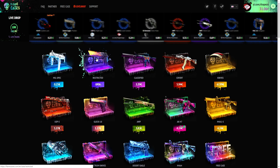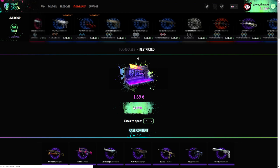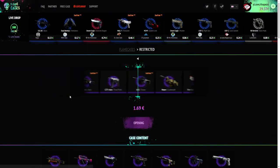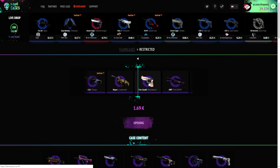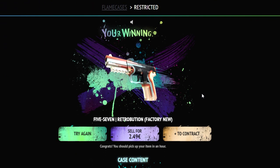Let's just hop on to a year restrictor case. Case goes for $1.70 and I'm going to get a Deagle Blaze right now, am I right? I'm not right. I think it could be profit — that's like $1.20 at least. Boys, that's what I'm talking about — $2.50!